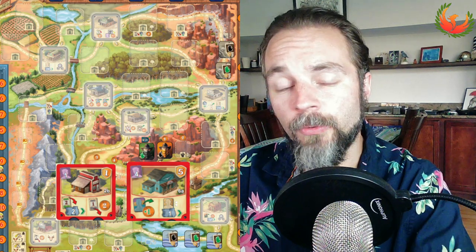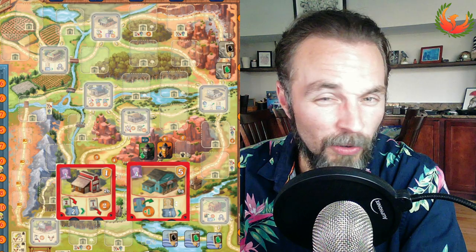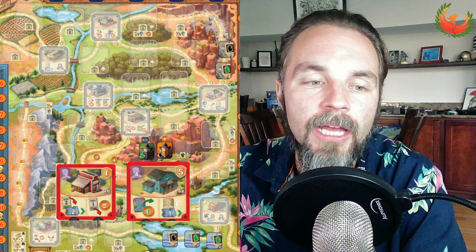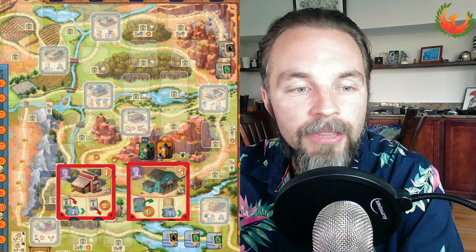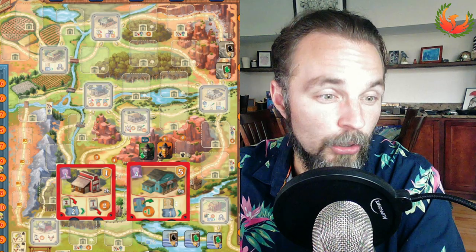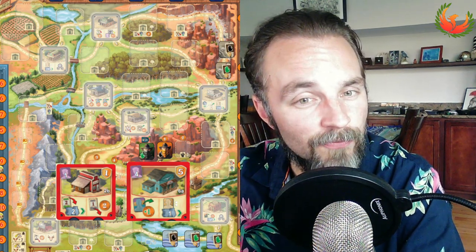Now for engineer strategy: engineer actually kind of prefers the building setup to be garbage — you want the worst buildings available so people aren't incentivized to build too many, because as an engineer you're already using two neutral buildings no one else is using. That advantage grows if buildings in general are bad. The first building to consider for engineers is whether someone can get out of the gate quickly with trains — sometimes good, sometimes bad depending on competition for that first station master.